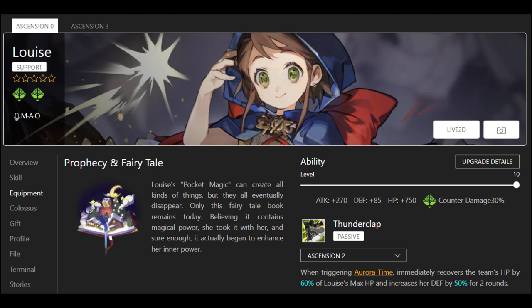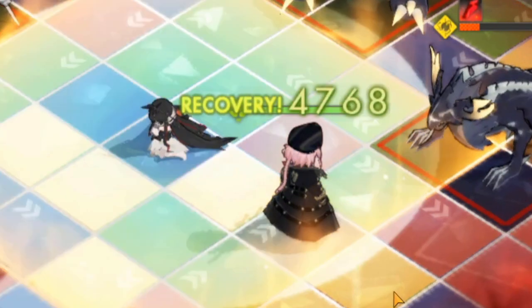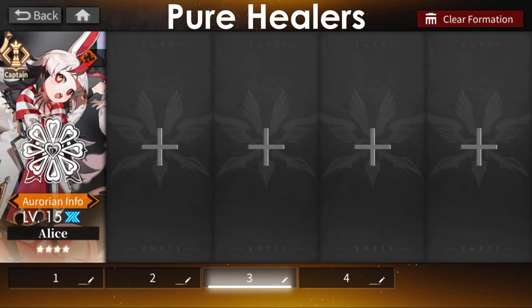Louise has a noteworthy passive: anytime you activate Aurora Time, Louise will give you a chunk of healing. As I mentioned with Pact, later in the game you don't have a spot for dedicated healers, so these healing effects on non-healers give you a little extra cushion while you're trying to tackle higher content.